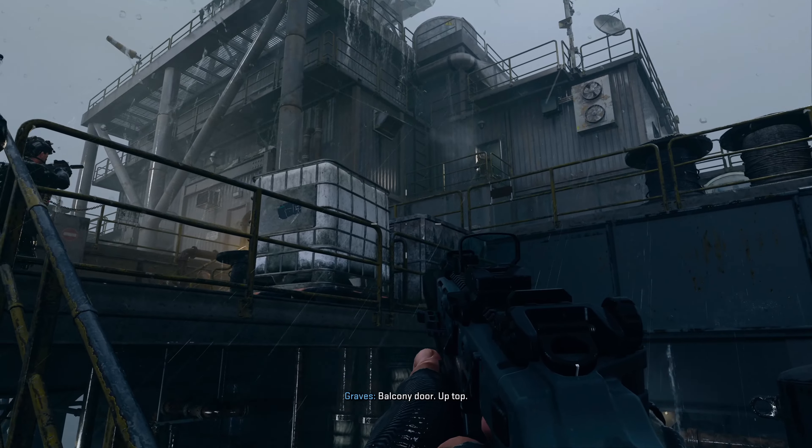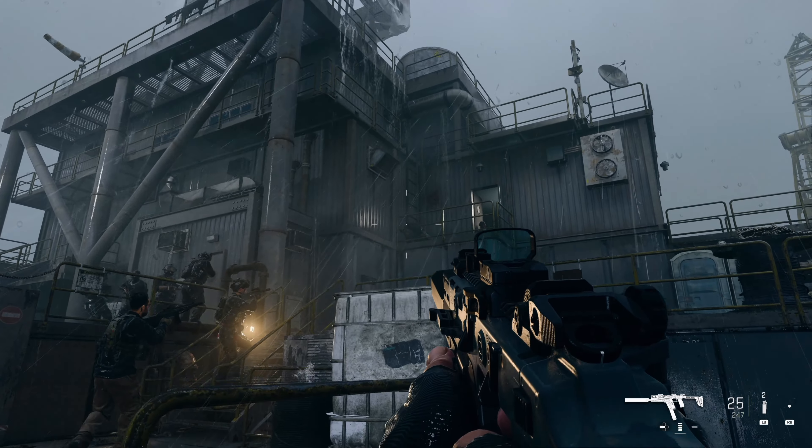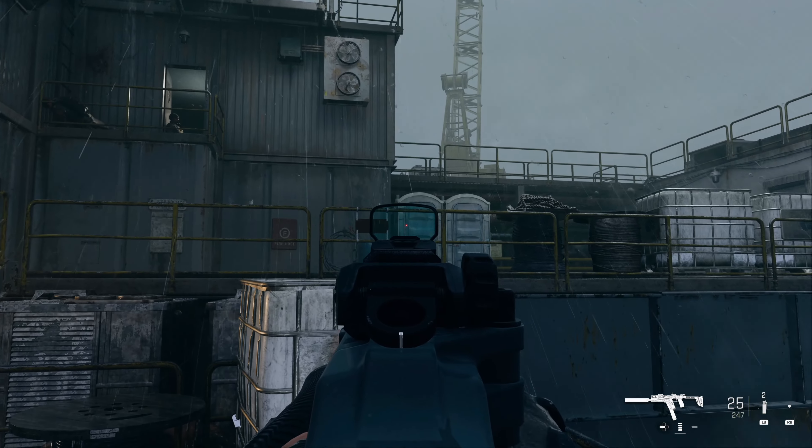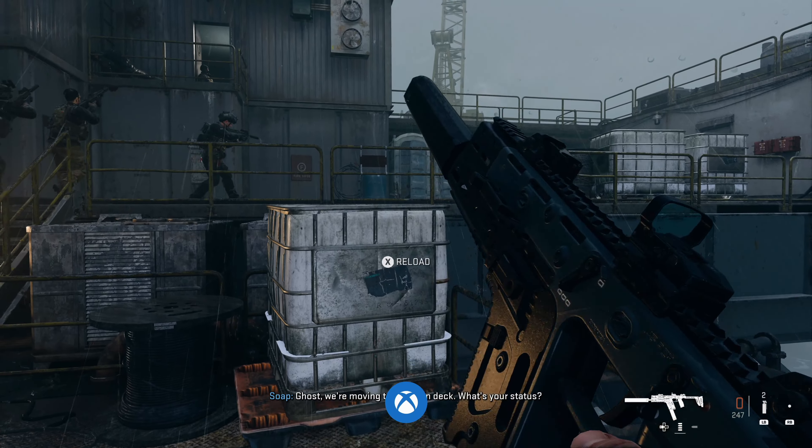As soon as you get to the top of the stairs, if you look slightly to your right you should notice two port-a-potties. All you got to do is shoot through the door on the one on the left. You got to do this before you approach it and you should get the achievement or trophy.